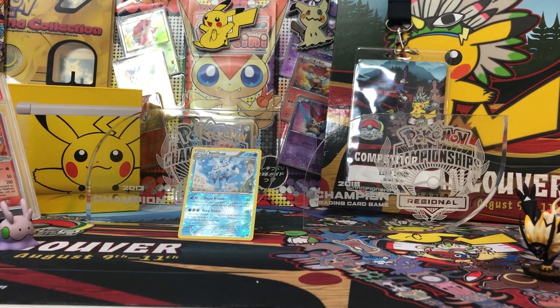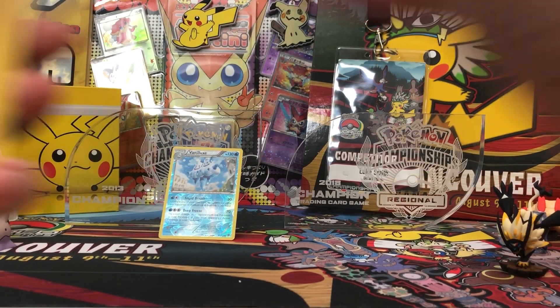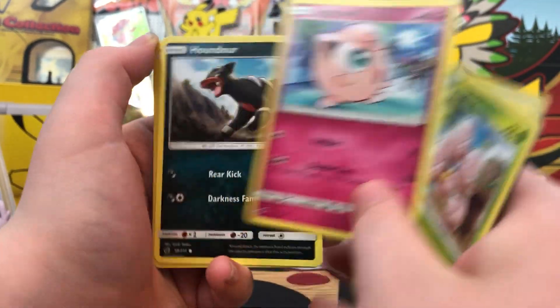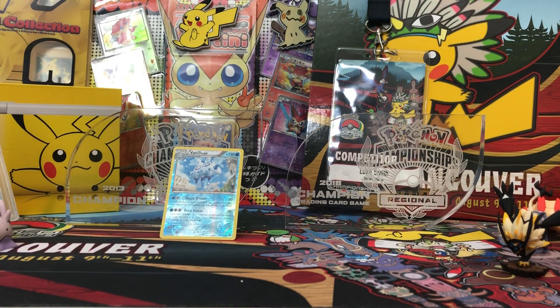Crimson Invasion. Here is the code — got 1, 2, 3, and 4 for this one. We have a Lightning Energy, Hakamo-o, Diggersby, Pokémon Ranger Red Card, Numel, Wimpod, Exeggcute, Jigglypuff, Alolan Vulpix, Reverse Numel. And our Rare is Registeel. Okay, so we didn't pull anything so far — that's pretty crappy. But we got two more packs to go; they're both Forbidden Light, so maybe it's saving the luck for the last two.